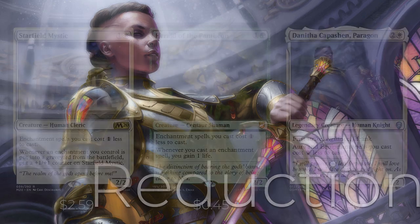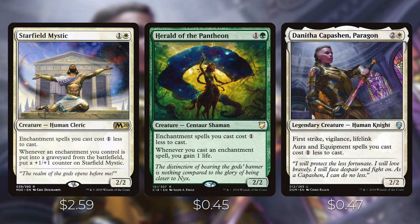Starfield Mystic is one and a white — enchantment spells you cast cost one less, and whenever an enchantment you control is put into a graveyard, put a plus one/plus one counter on it. So not only does it reduce costs, but if opponents destroy your enchantments, your Starfield Mystic gets pretty big. Herald of the Pantheon is one and a green — enchantment spells cost one less to cast, and whenever you cast an enchantment spell, you gain a life.